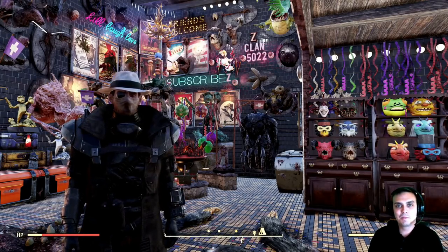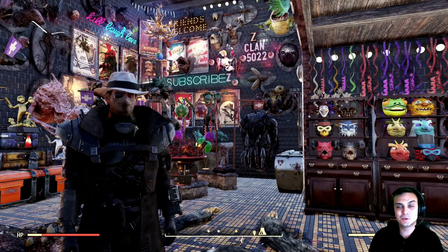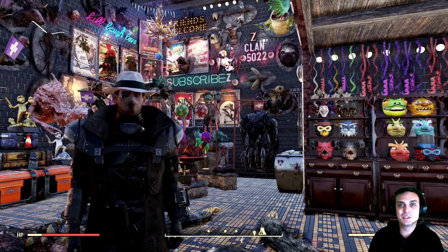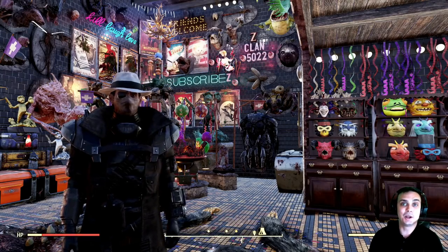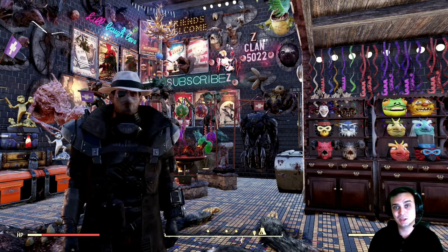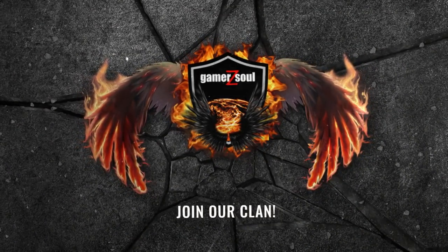Hey, what's up ZClan and everybody else, how you doing? Welcome to my Fallout 76 notification video. Today's Tuesday so we have an Atomic Shop reset — we're gonna take a look at that, then the daily challenges and also the weekly ones, to see what we gotta do to make some items. Let's stop wasting time and jump right into it.